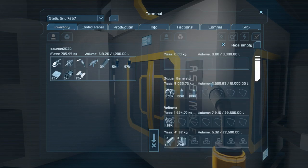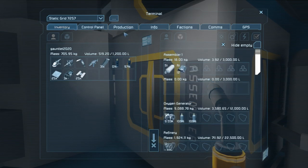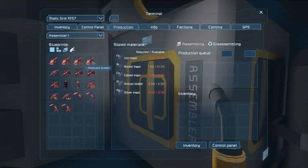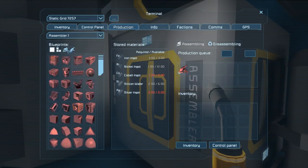But first I want to get some better tools made. What do I need to build a better tool? This one requires silicon and cobalt. This one requires silver. I wonder if I can get some silver. Do we have anything that actually has silver in it? I don't know.